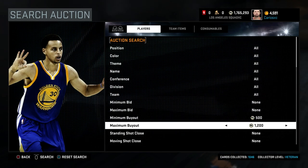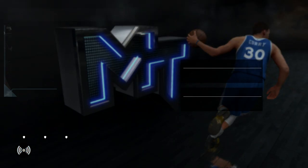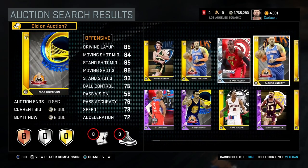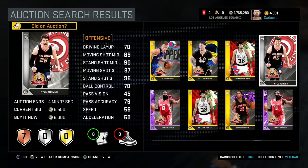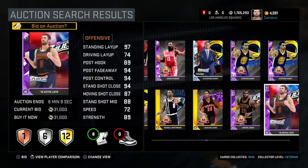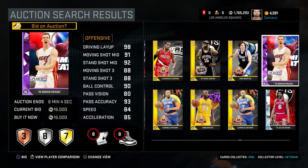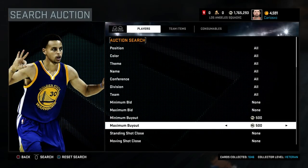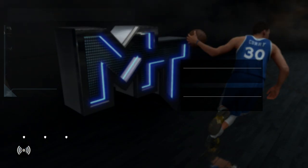That filter is definitely useful — 1,200 maximum. Now in case you were wondering what kinds of cards pop up for this, let's go minimum 500, no maximum, let the market refresh and see what cards could potentially appear. Chris Paul will pop up, pretty much all the decent gold and diamond cards — Steph Curry's in there, no crappy cards, no Chris Pauls really. Anything that pops up in that filter you're going to want to buy. So minimum 500, maximum 1,200 to 1,300 — whatever you want, you can mess with it.